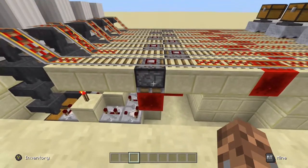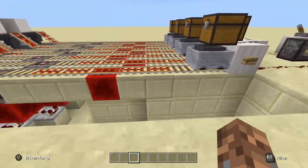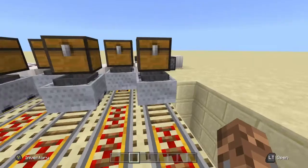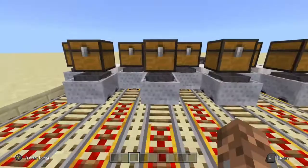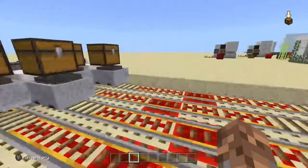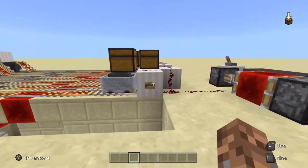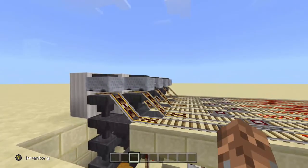Here I'm using redstone blocks instead of furnaces — it's just a little bit easier to set up, but in principle it's exactly the same. This design is not completely reliable; it's pretty reliable, but it's not perfect. Let me turn this on and we can see what it does. You can see the minecarts do like to nudge each other just a little bit.